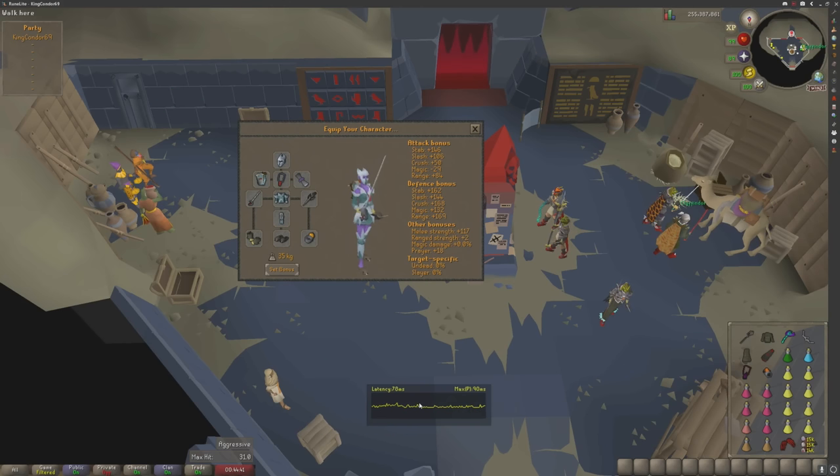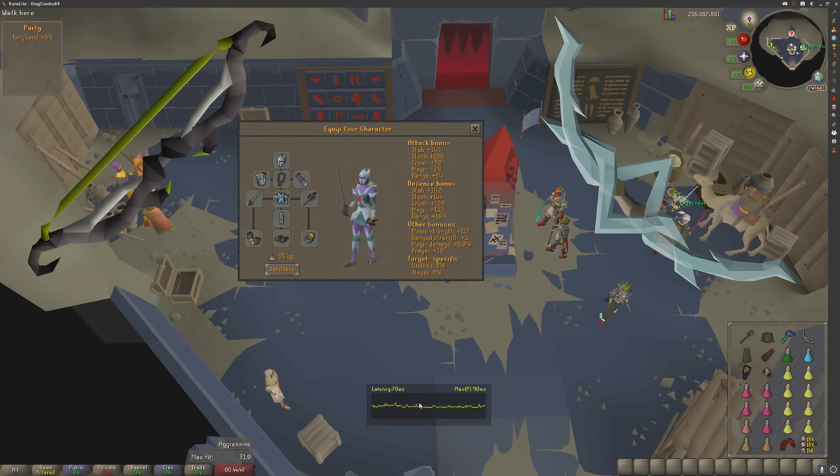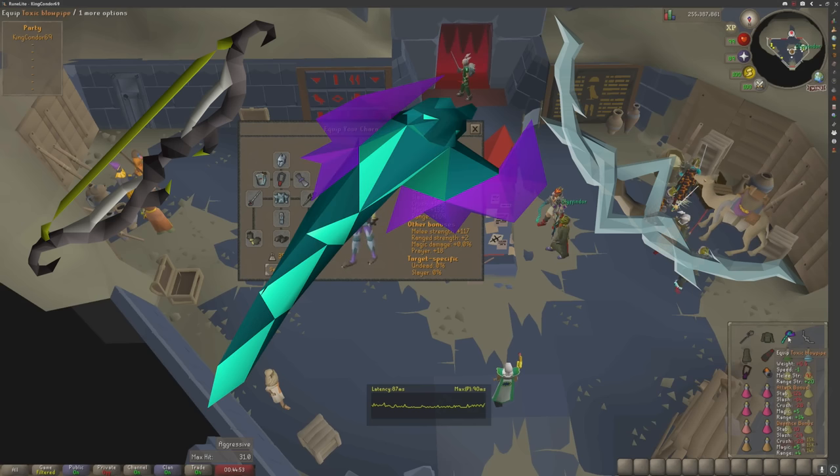For range, a Tbow or Bowfa — both do great with full crystal. The Bowfa is amazing; if you can afford a Tbow, grab one. But honestly, the most important range item in this raid is the Toxic Blowpipe. Get your hands on one. It doesn't really matter what darts you have, preferably amethyst. The blowpipe is honestly one of the most crucial range items here — probably more important than a Tbow when you're learning.